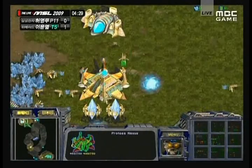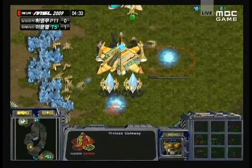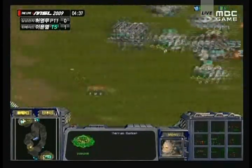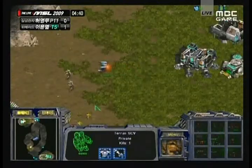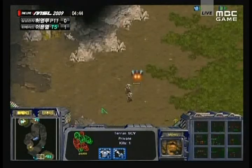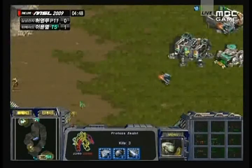Jangmy has used this opportunity to put down a Nexus, trying to get a full economic advantage. He also has his Cybernetics Core going and a second gateway. Even if Nata manages to kill this early harassment — this early cheese — Jangmy is going to be in such a good economic position that it's going to be very hard for Nata to beat this.